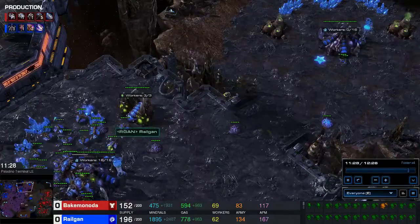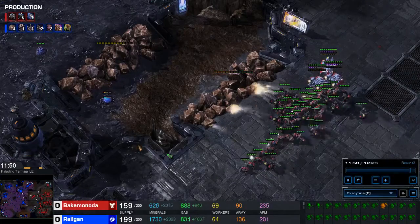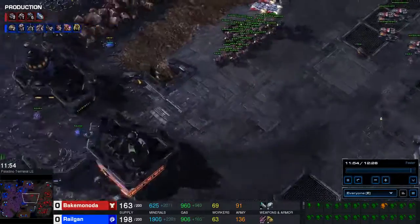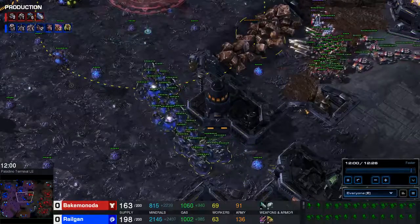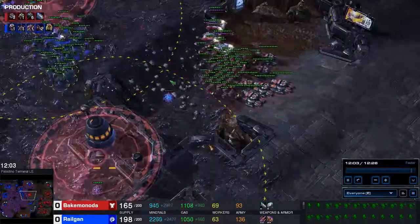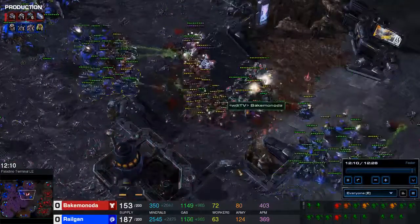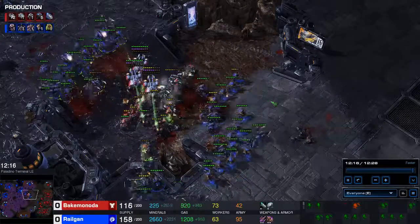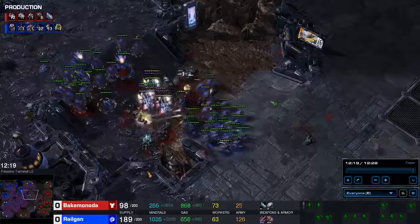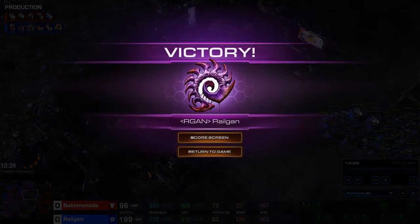Going to go over the final engagement quickly so you guys can see it again, then we'll call it a day. He's moving out - I wanted to move out at the same time, then I noticed he is attacking me there. So he has to siege his tanks down on the low ground, and I come from behind with lings, which soak the first bunch of tank shots. Then the roach-hydralisk force from both sides crushes him. And that's it guys - this is how we beat the tree rex reaper opener. Pretty easy! Thank you all for watching, I hope I'll see you guys tomorrow. Bye!